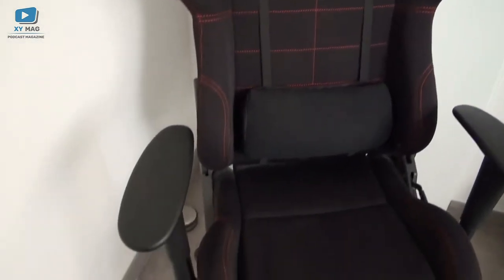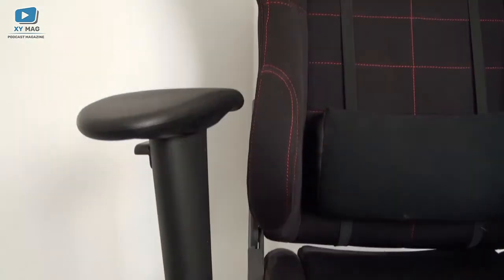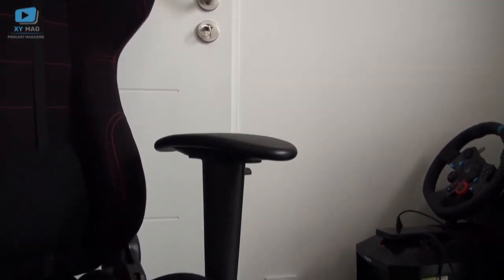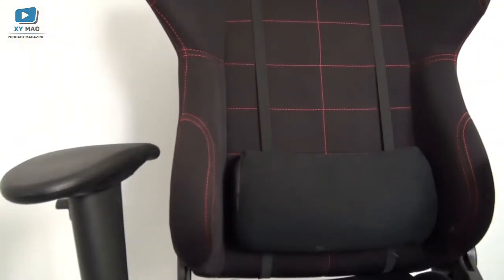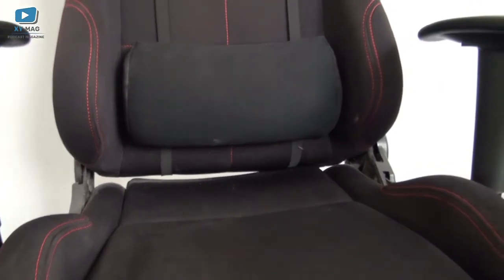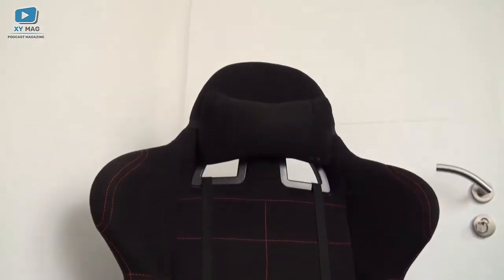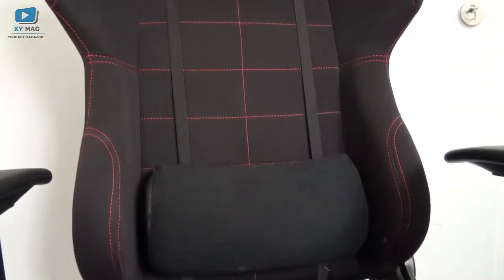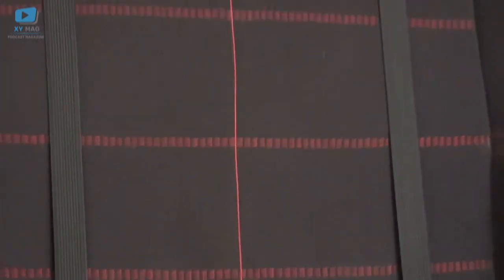Sur les critères de choix d'une chaise : l'armature doit être large — sur les moins chères elle l'est moins. Les accoudoirs sont un point clé, vous allez tout le temps reposer l'avant-bras dessus. Les roulettes sans frein, c'est pas pratique. Le réglage de hauteur et d'inclinaison est important, ainsi que le petit dossier lombaire et le coussin nuque. Et pour moi, le tissu est à privilégier par rapport au simili-cuir — c'est beaucoup plus sympa.